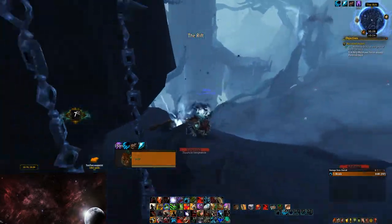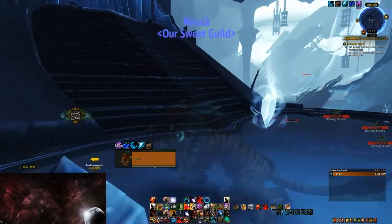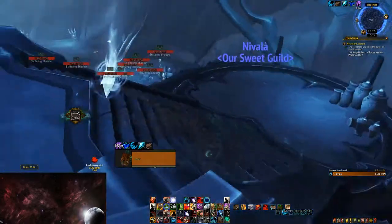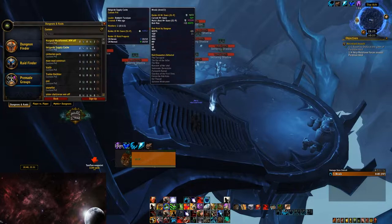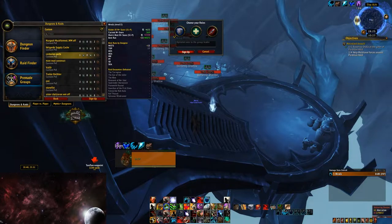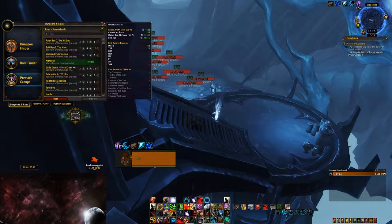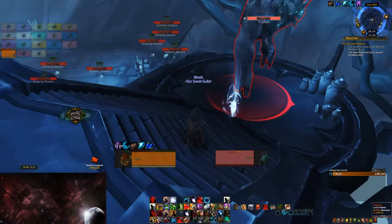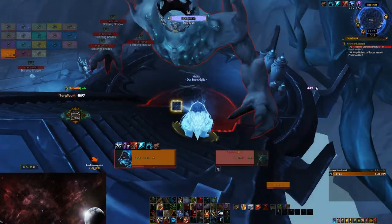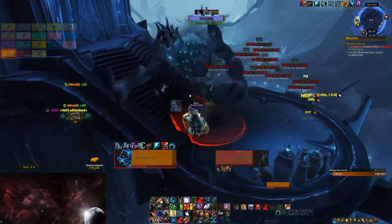Torglun can be found at the same place where that Forsworn respawns. If you come over here and he's not up, do not worry — there's an easy solution: realm hopping. Just hop realms by joining random world boss groups for the world boss in the Maw, or other Maw groups like the Fallen Charger camp groups. Anything that's in the Maw, join it and cycle through until you see Torglun up. Feel free to leave the group once you see him, because when you're in the phase you will be permanently there.